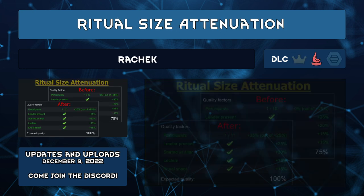Ritual Size Attenuation by Raid Check changes the participant quality factor to scale off your total colonist population until it would hit the normal cap. It defaults to 75% of colonist population, so a four-pawn colony would only need three pawns to participate for max quality. Larger populations use the normal vanilla cap of 10, but you have the option to continue scaling or have extra participants go above max quality. How much is configurable.